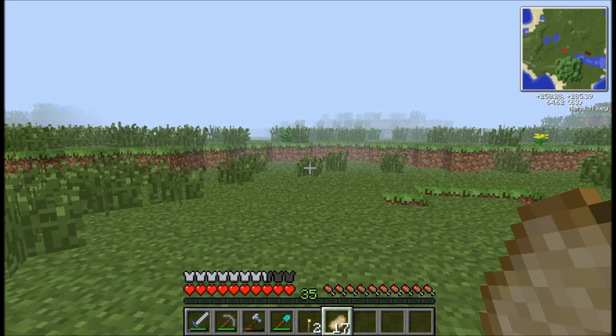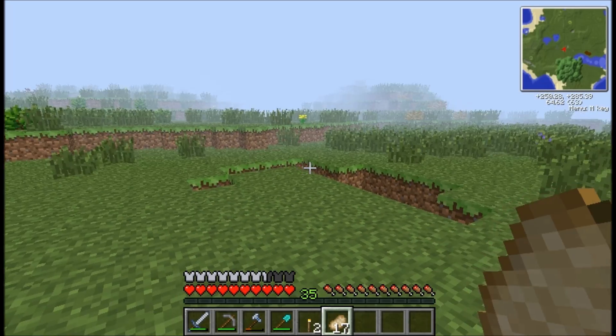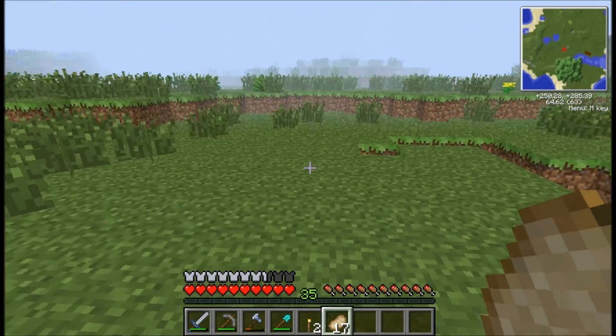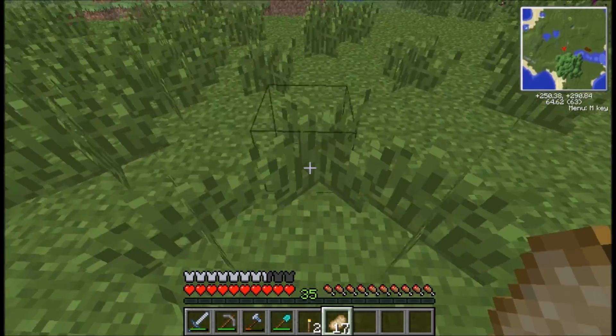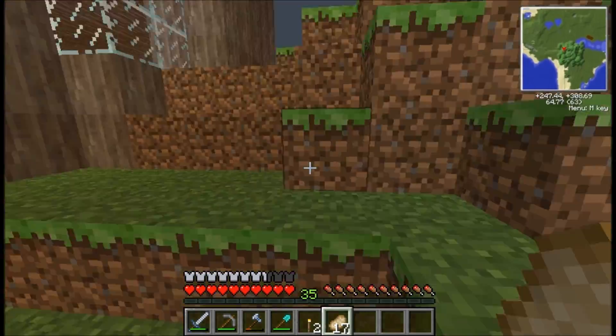What is up guys, and welcome back to the actual first episode of my series of things to do in Tekkit. For the first thing this week — this will be a weekly series — as you might be able to see behind me on my map, there is a huge tree. The first thing you can do in Minecraft Tekkit is when you find one of these huge redwood trees, you can make an awesome house out of it.